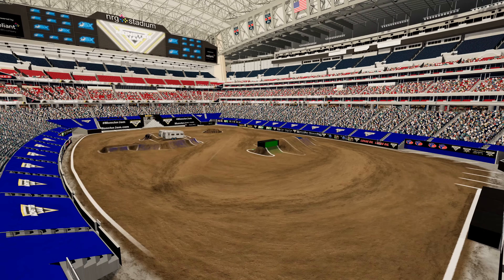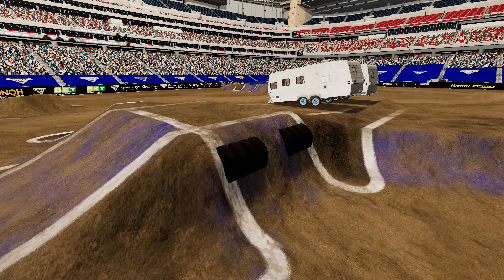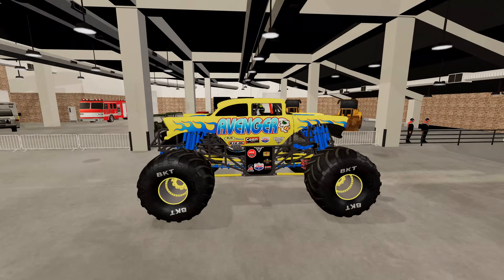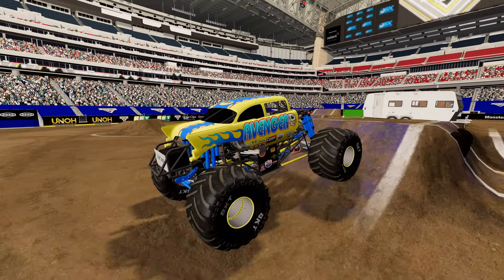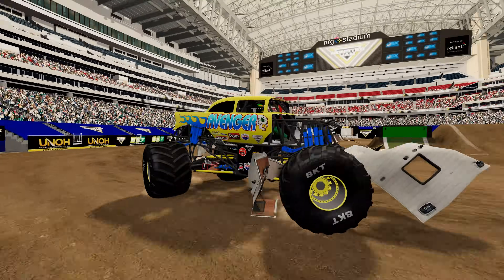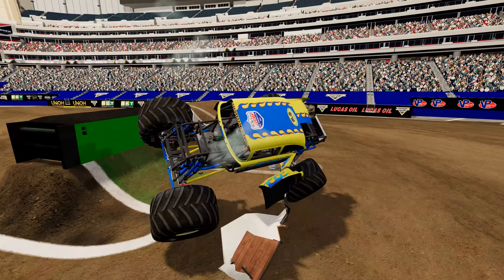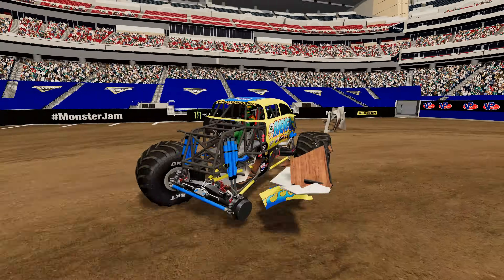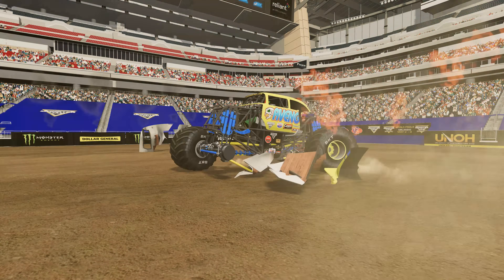Now we're moving on to our backflip challenge. The monster trucks have to smash through the mega block wall, hit the ramp and crush the crush campers, then go to the backflip box and complete as many backflips as possible. Up first we've got Avenger. He crashes through the mega block wall, heading for the crush campers, and gets a very nice smash. He's got some debris caught on the truck, getting turned around, now going for the backflips. He lands the first backflip. He loses a BKT tire — he's going for a three-wheeled backflip and he lands it! That was amazing. Now he's on fire and Avenger finishes up with some donuts. What a run.